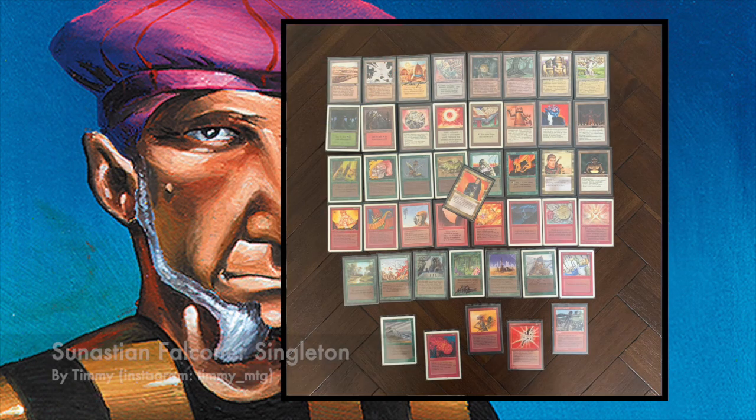My commander is Synastian Falconer — one green, one red, three to cast, a 4/4 creature. You can tap it to add two mana, so it's kind of an expensive mana dork. That was my inspiration for the deck: I've got a commander that makes mana, and at turn 5 I'll have 8 mana. The plan is to create lots of mana, cast X-spells and big creatures. Early game creatures include Llanowar Elf and Fire Sprites, which can convert green mana into red mana for fixing.